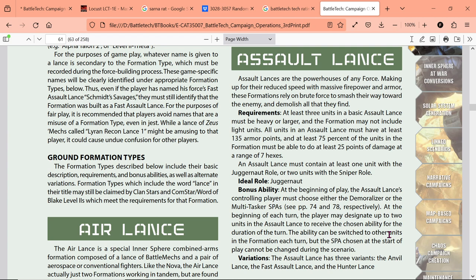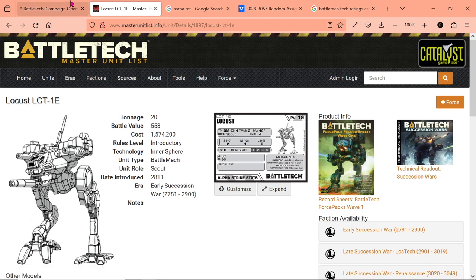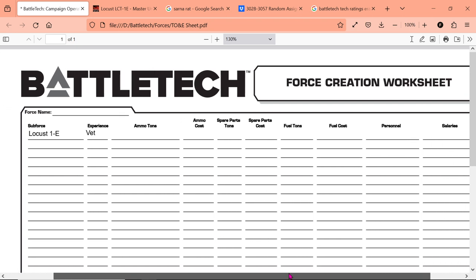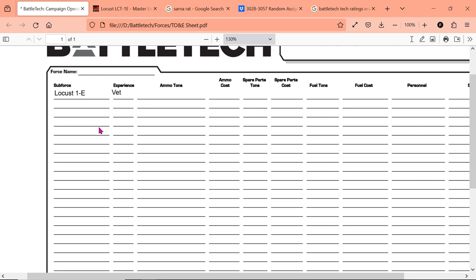There are a whole bunch of formations in Campaign Operations, all with different requirements. Some have absolutely no requirements whatsoever; others have very strict ones — like a command lance needing your commander. There's nowhere on the TO&E sheet to write formation information, so you'll have to record which units are in which lances, what formations they are, and so on separately. Looking at the example TO&E from the book, you can see a completed sheet with Thunderbolts, Grasshoppers, Bulldogs, infantry platoons, Pack Rat vehicles, and aerospace fighters — all listed at regular experience.